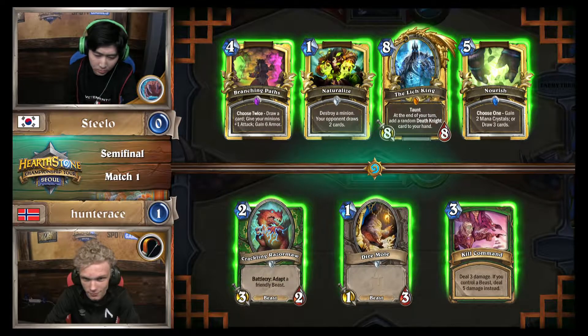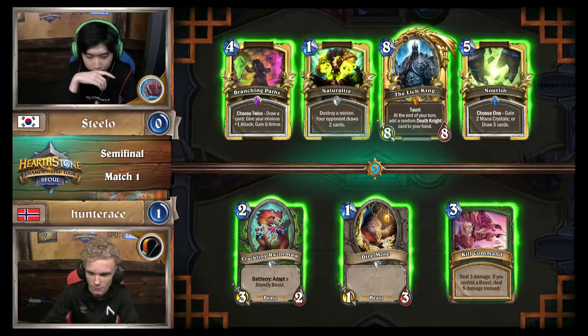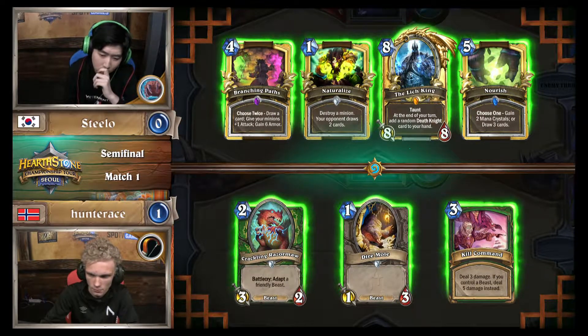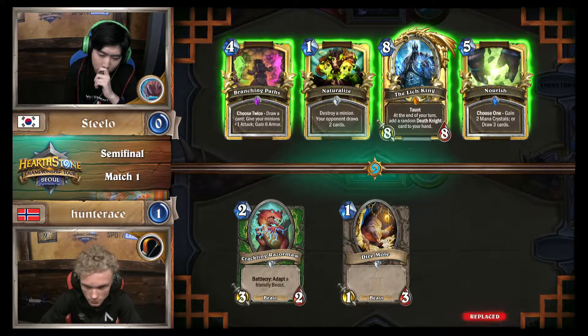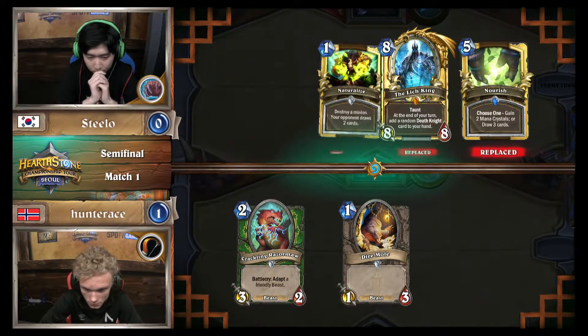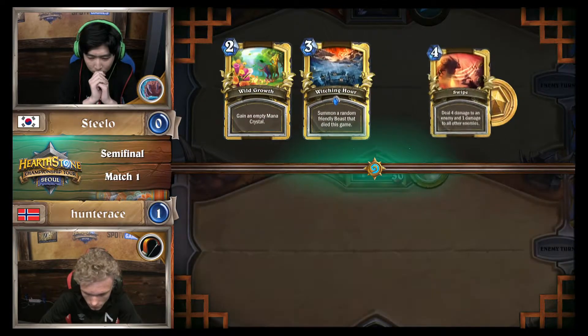There's the mid-range Hunter. I like that start. A sly smile appears on Hunter Ace's face. This just feels like Hunter Ace's event so far. When you have a draw like that, nothing really to be ashamed about. You brought this deck specifically to curve out and pressure the decks that are greedy, like Taunt Druid, which takes a while to get set up.